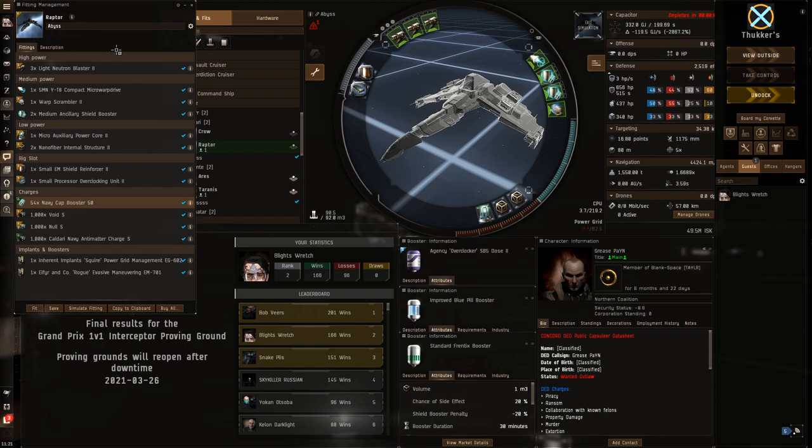I was primarily using claws and stuff. Once I switched to this, we went on like a 22 to 23 killstreak, which was insane. It was doing me very well. The dual nanos really helped catch those kiters, and most of the brawling frigates or interceptors you'd see in here were scram MWD. So the dual nano, once you scram someone, allows you to have range control, and the extra agility just helps a lot.